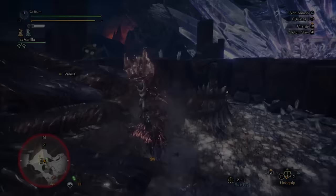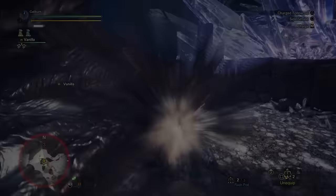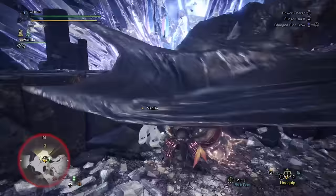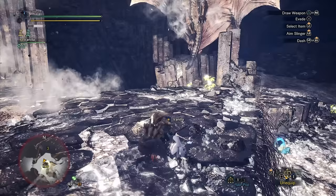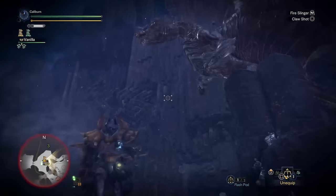The Tigrex Hammer is a very strong offering with a ton of white sharpness, so it's nice if you're not running Razor Sharp or don't have a Sharp Jewel. If you're using the Kurogane 3 or the Machlab Al-Nasser 2, I would strongly consider switching to the Tigrex Hammer at this point due to its much higher white sharpness.